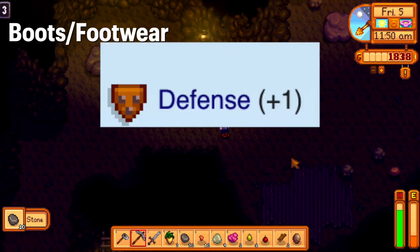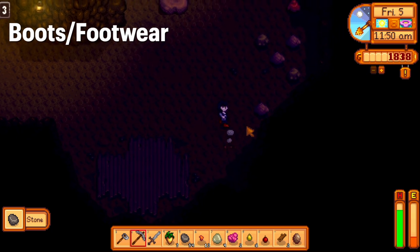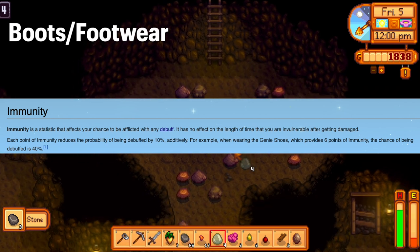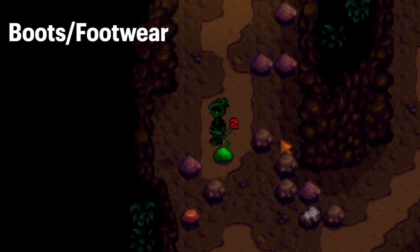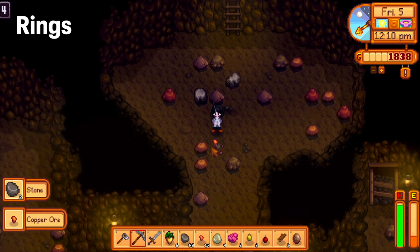Boots normally have a defense and/or immunity boost. Defense affects how much damage the player takes, while immunity affects your chance to be afflicted with any debuff. Debuffs include things like getting slimed or jinxed.